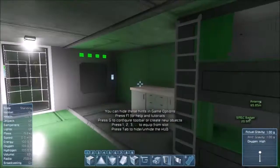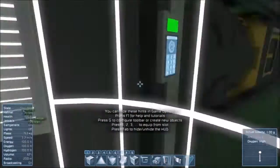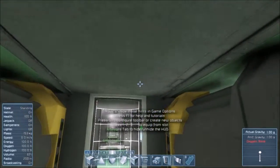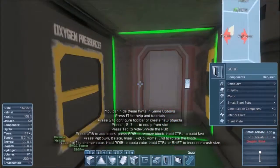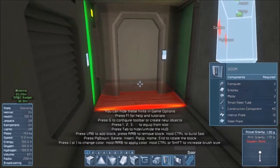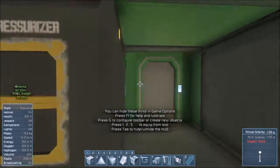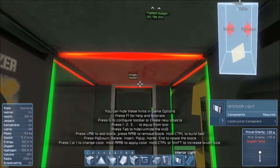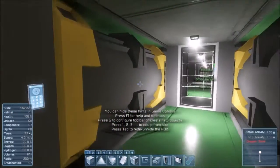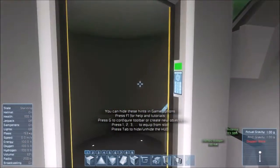You have the entire living quarters in this section here. The airlock — I'm going to replace the door right now before I forget again. We're going to change the color to green. All oxygen is here with oxygen storage, and on the other side of it are oxygen farms.